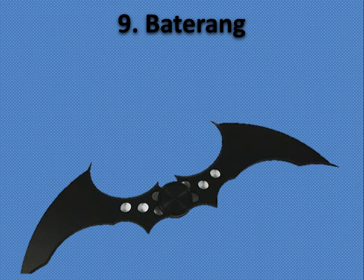Number 9: Batarangs. The reason they're not lower on this list is because you throw them and the guy falls over being really loud, but it gives you a bit of time to take out another guy next to him and then take him out. So they're helpful in that way, but they're kind of rubbish in every other way.